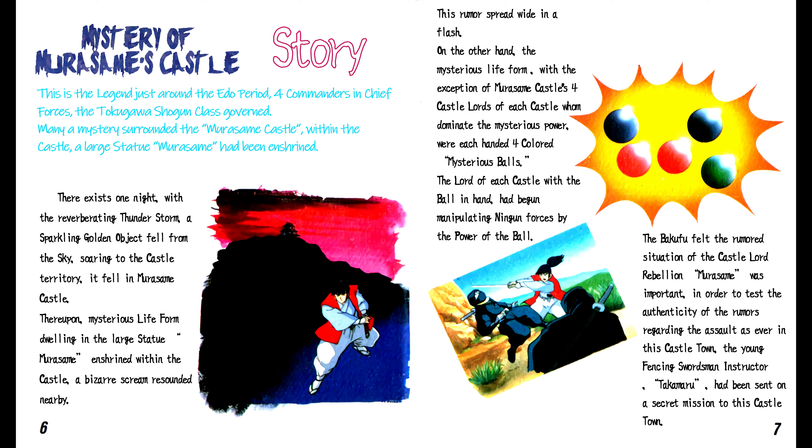Mystery of Murasama's Castle Original Soundtrack — Version 1: Orchestra Version, Version 2: Mystery of Murasama's Castle Original Version. Story: This is the legend just around the Edo period of Japan. Four commanders and chief forces, the Tokugawa shogun class governed. Many a mystery surrounded Murasama Castle — within the castle, a large statue called Murasama had been enshrined. There exists one night, with a reverberating thunderstorm, a sparkling golden object fell from the sky soaring to the castle territory and fell in Murasama Castle.